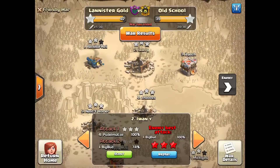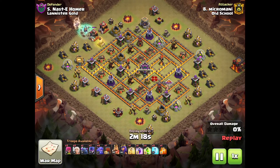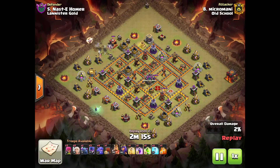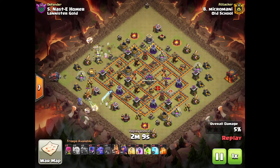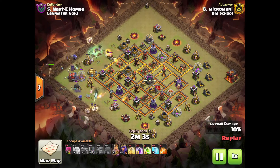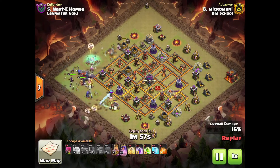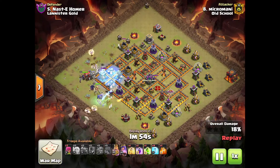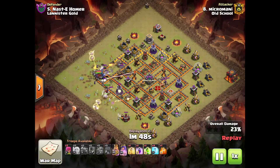Next up we have Micromani going up against Nast a Homer — kind of the same bowler strategy but on Town Hall 10. Believe me, the BowArch is tougher here. Classic entry — you can see one coming around ten-thirty, around eight o'clock. The PEKKA use was surprisingly good. Breaker comes in, heroes come in. Good funnel — I think that was the main reason why this attack worked. Free spells come so handy in bowler attacks.